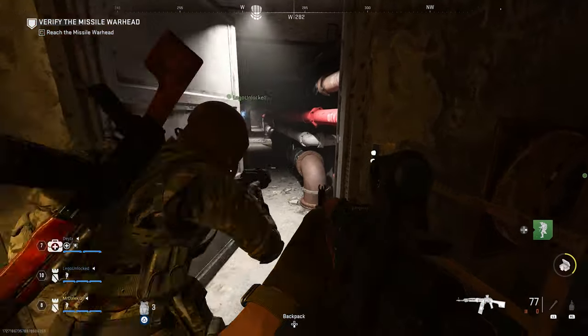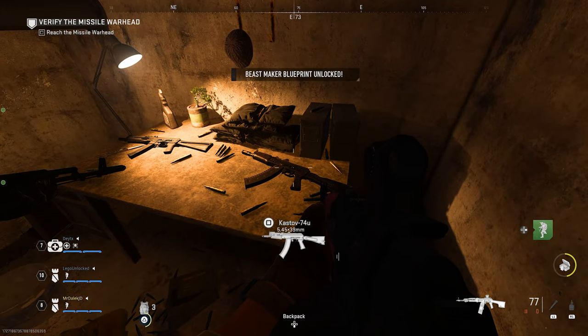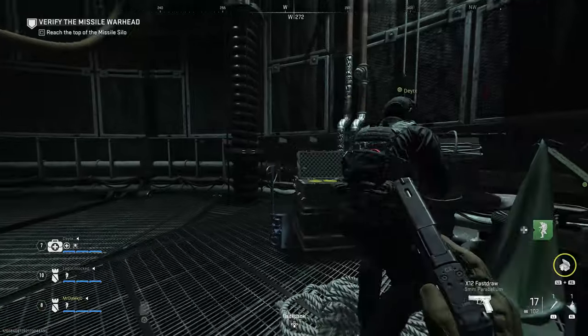A new easter egg was added to Modern Warfare 2 with a new raid, unlocking a new secret classified blueprint. It's super easy to miss this easter egg, so let me teach you exactly how to do it. There are three parts to this easter egg, so let's go through each one.